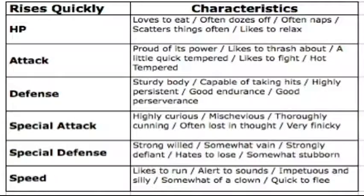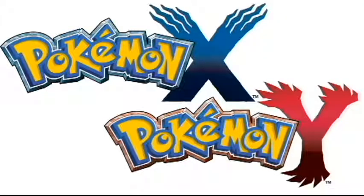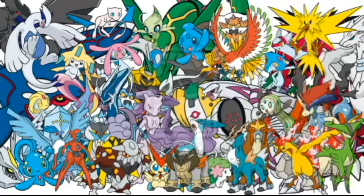What IVs you have are also hinted on the status screen of your Pokémon by way of characteristics. Pokémon X and Y added into this a little bit by making sure that every Pokémon that is in the No Eggs egg group will have 3 IVs at 31 when captured.